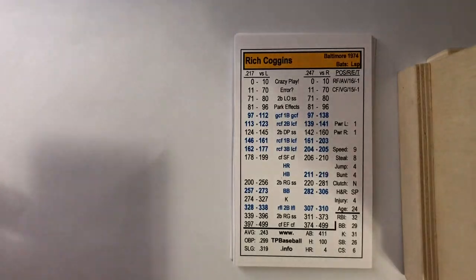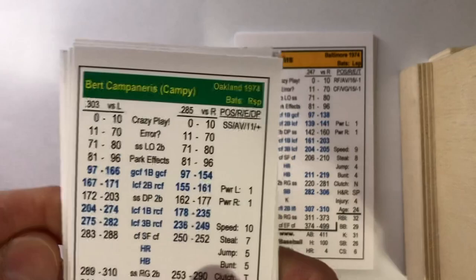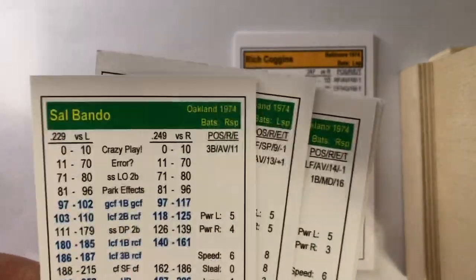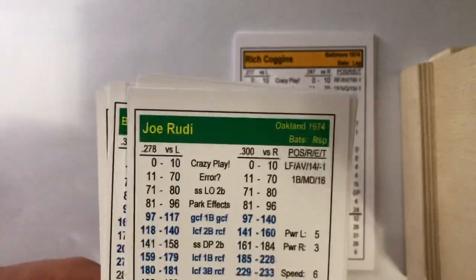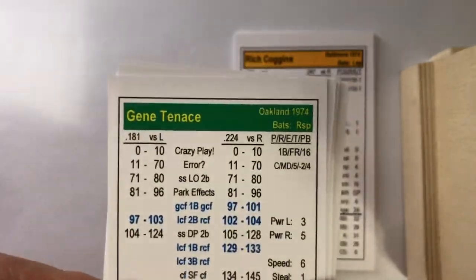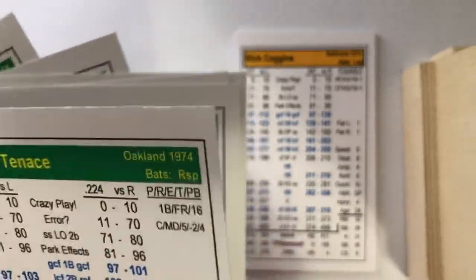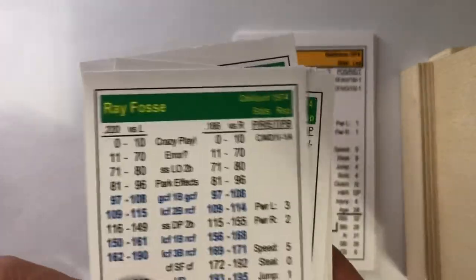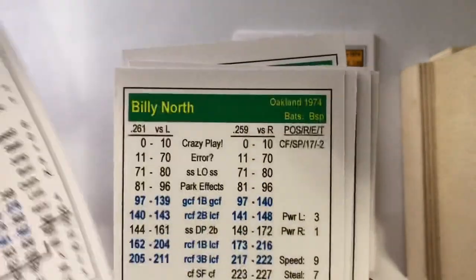These are the lineups for the visiting Oakland A's. Billy North leads off in center field, Bert Campanaris bats second at shortstop, Sal Bando bats third at third base, Reggie Jackson bats fourth in right field, Joe Rudy bats fifth in left field, Gene Tennis bats sixth at first base, Angel Mangual bats seventh as the DH, Ray Fossey bats eighth as the catcher, and Dick Green bats ninth at second base.